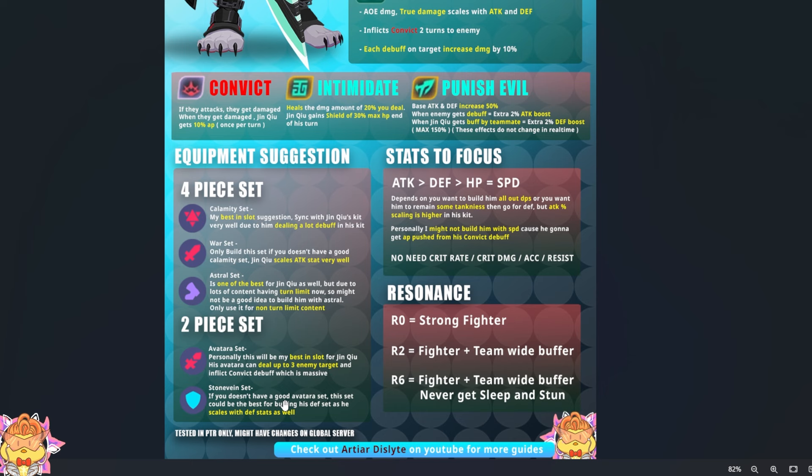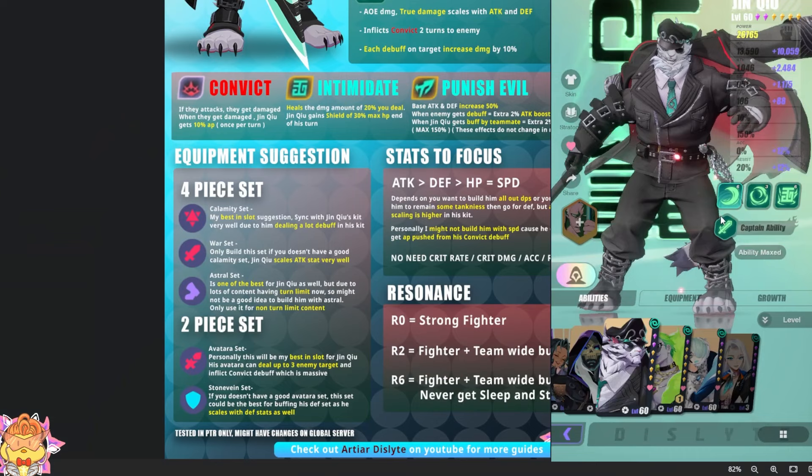The main stats you should focus on are attack bonus first, then defense, then HP equals to speed. Because you still want your Jinchue to be tanky, so HP stat is also important — it's as important as speed stat. These two are the same priority, but attack is the highest priority because he has the highest scaling, then defense. So it depends if you want to build him full DPS or want some tankiness, but overall you want attack as your highest priority.